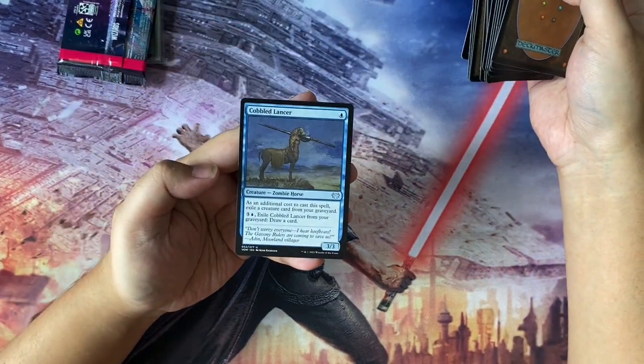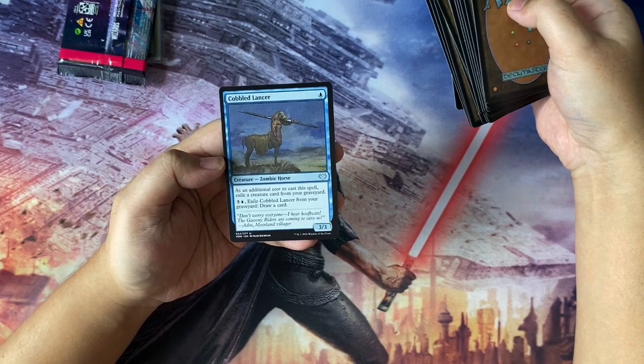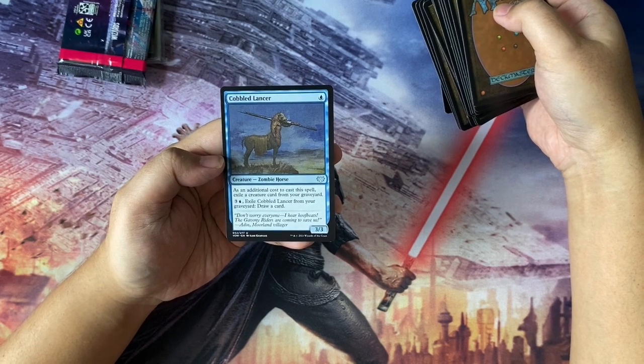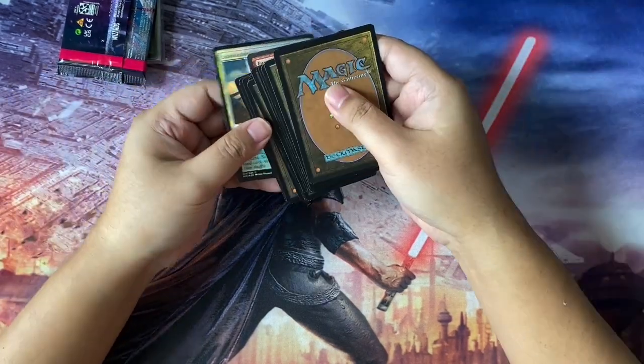We have Cobbled Lancer. This is from Crimson Vow. One blue to cast, 3/3 zombie horse. As an additional cost you exile a creature card from your library. Then you can pay four, exile this card, and draw a card. Okay, uncommon there.